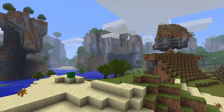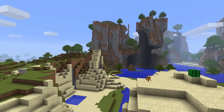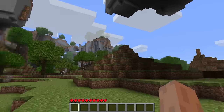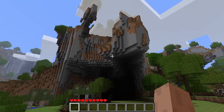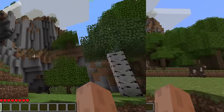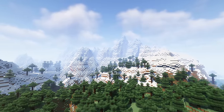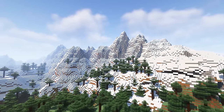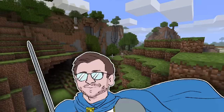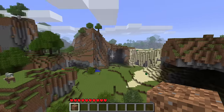The next most popular beta seed was Glacier. Glacier was pretty similar to Gargamel with its huge mountains and cliff faces right at the spawn. Not only that, but it featured huge overhangs and massive floating islands. It was so popular that lead developer Jeb actually tweeted about it in 2011, giving credit to the original founder. I do love the terrain generation in Minecraft today, especially post 1.18 with the new crazy mountains and extreme hills, but something felt so special about finding a seed like Glacier back in the day.